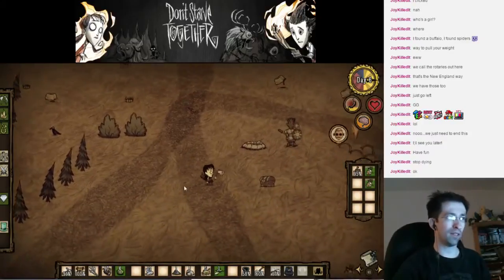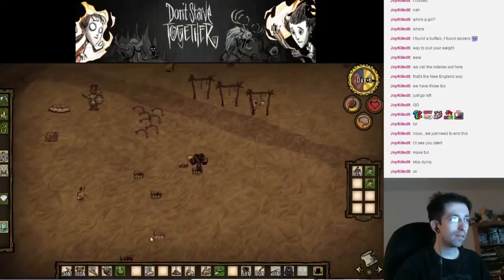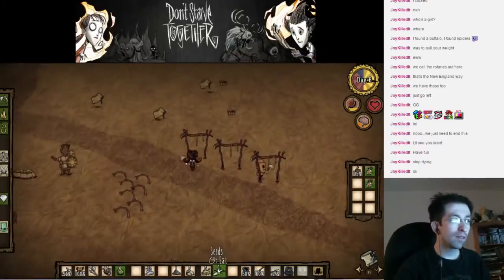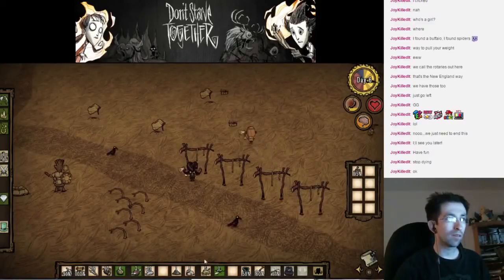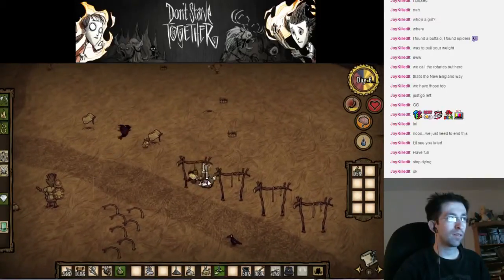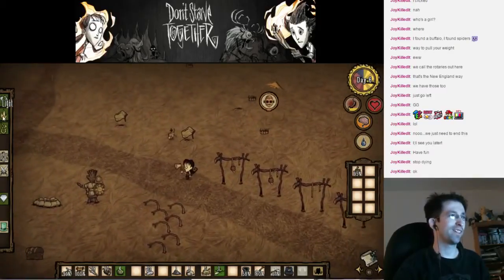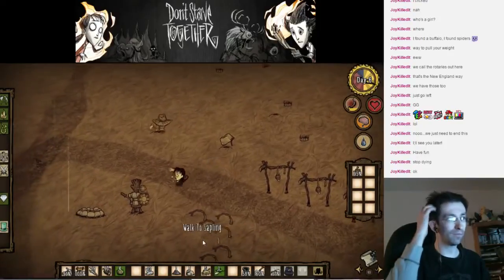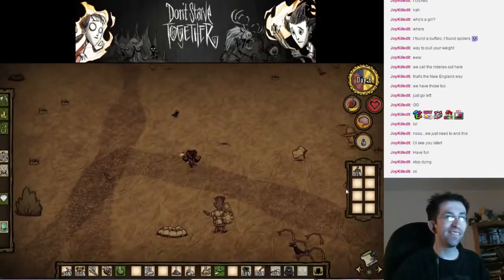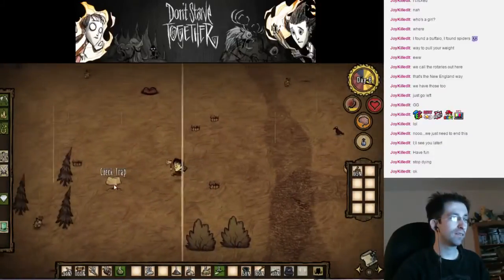All right, the berry plants are back alive — good. Are there any rabbits in those holes where you have the thing set up? Oh no, rain. Do you have an actual problem? Do you have enough grass to make a hat? Yeah, I need a hat. Okay, it's still a problem though, still of concern.